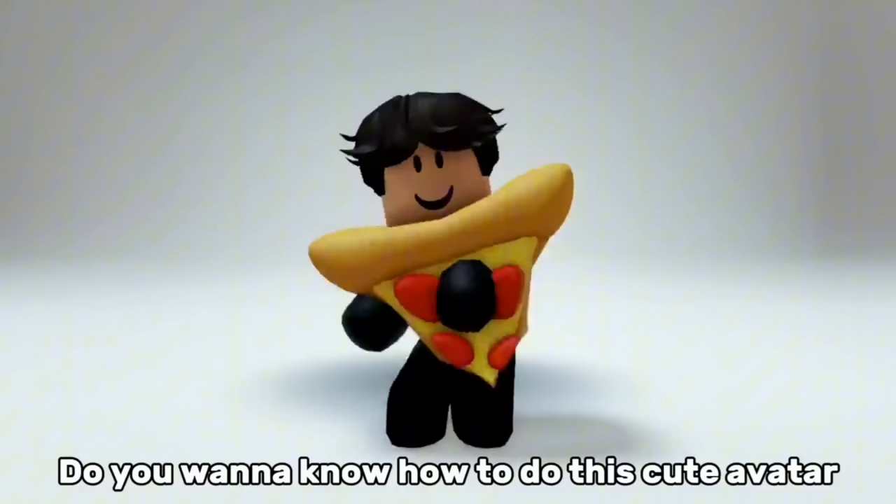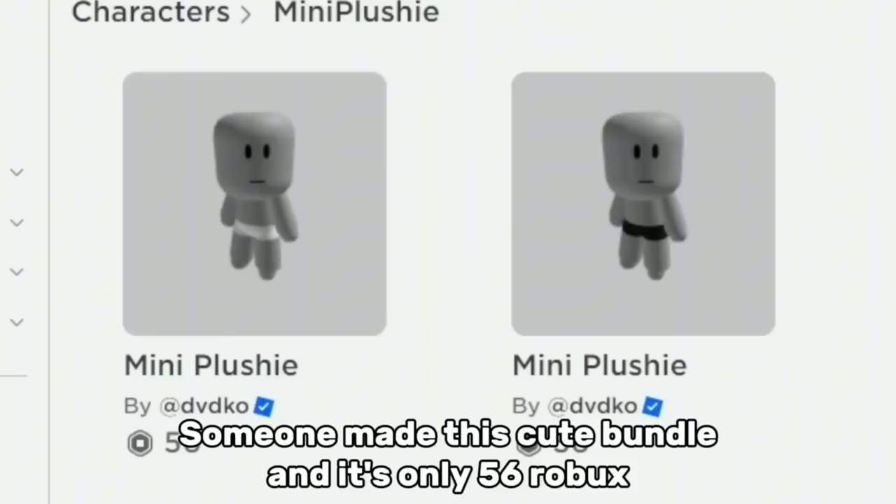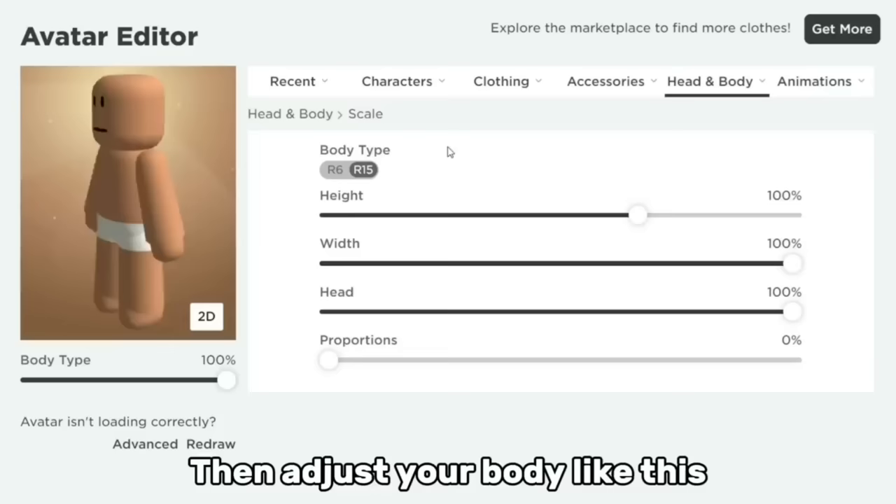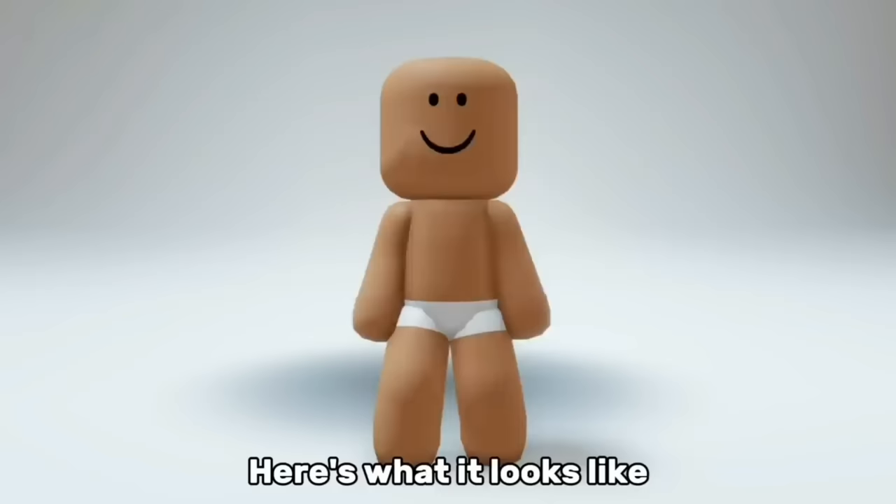Because of the update, someone made this cute bundle and it's only 56 Robux. Just choose what you like, then get this head — by the way, any head will work. Now equip the bundle and the head. Then adjust your body like this. Here's what it looks like.